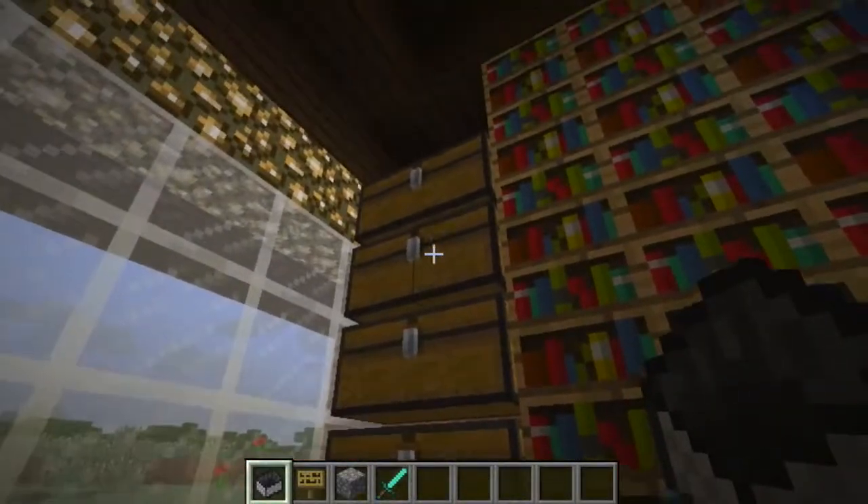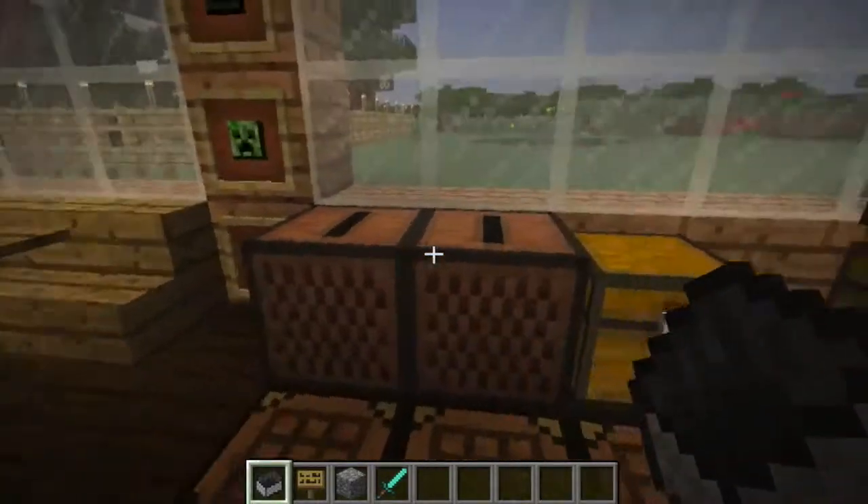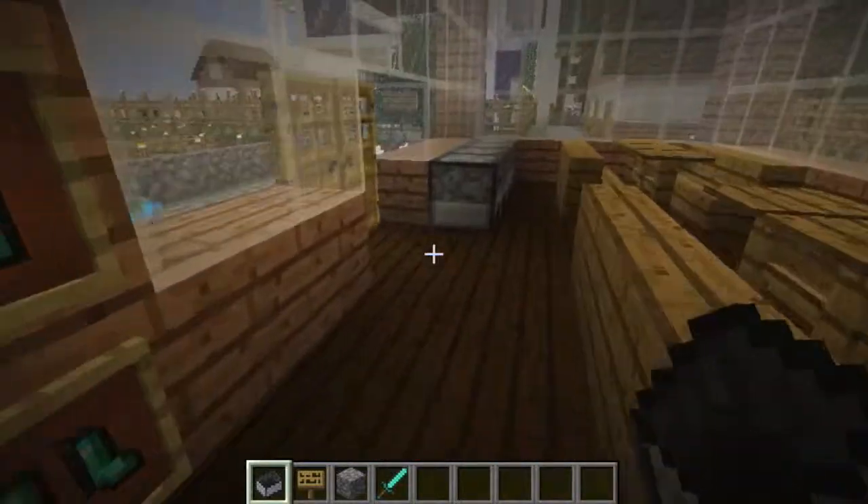The second room contains chests full of raw materials that you can use to craft and cook. There are also jukeboxes where you can play music. Here are the furnaces.